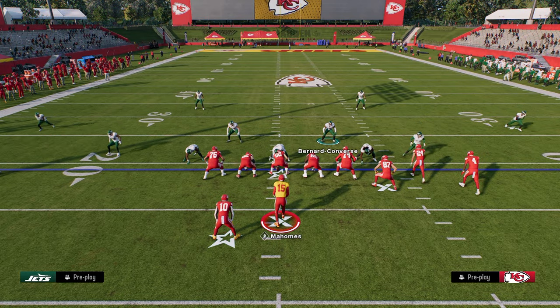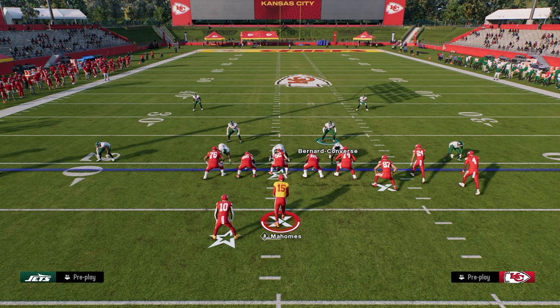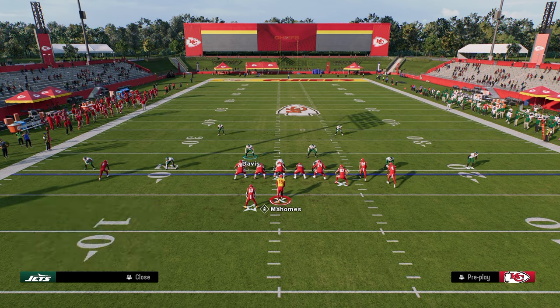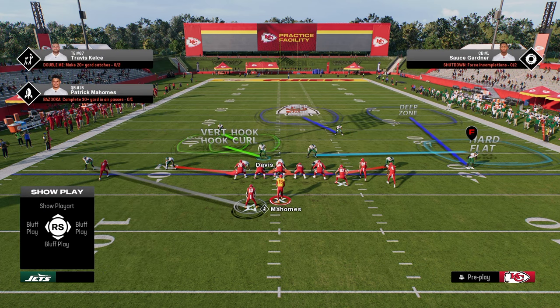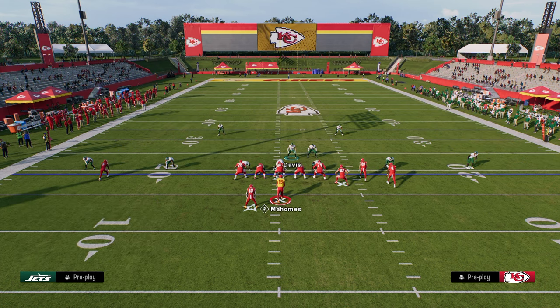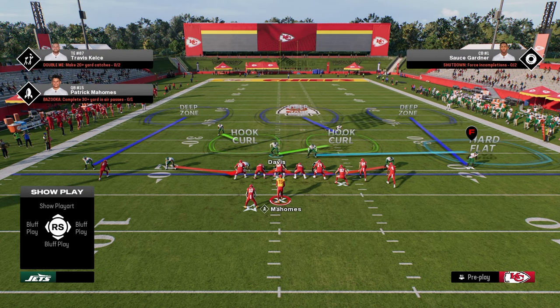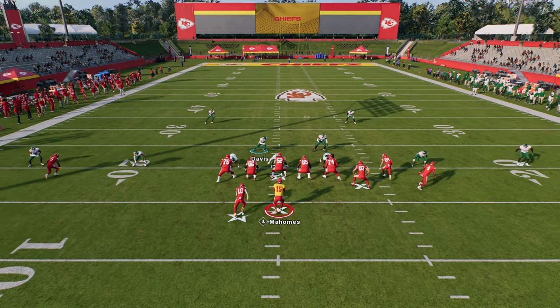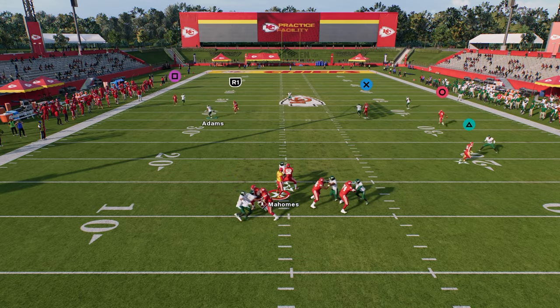Where this really gets interesting is you can build coverages around your Switch Stick ability. One of my favorite coverages right now is one where with my user, instead of having this guy in a hook curl to the left, I put him in a hook curl to the right. Or I man him up to the tight end. So if they run verticals, I can switch and let that guy stay manned on the tight end while I take the crosser.